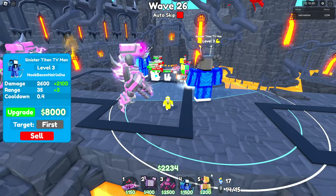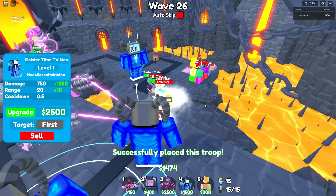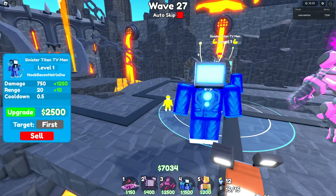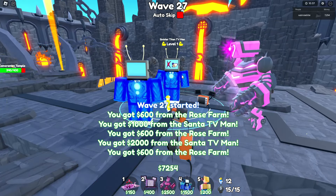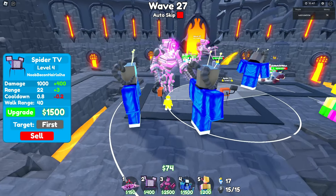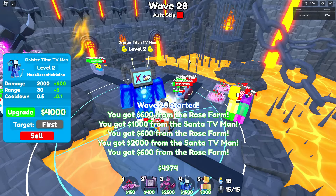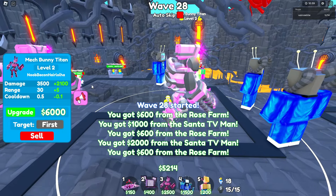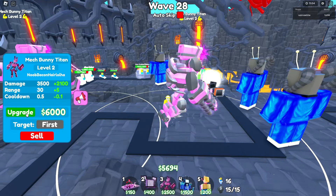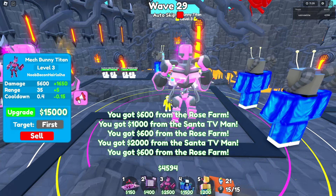I knew blue was going to be a good choice. I knew blue had better attacking units — not going to lie, they really had better attacking units. I think I'm going to place this one right here as well. And for wave 26, let's see if the blue units can go to wave 50. Can the blue units go to wave 50? Well, we're about to find out. Upgrade to level 4. My boys are knocked — a Mac that doesn't see any attacking units. So I might just upgrade to the Mech Bunny Titan again. Let's go with another upgrade to the Mech Bunny Titan.